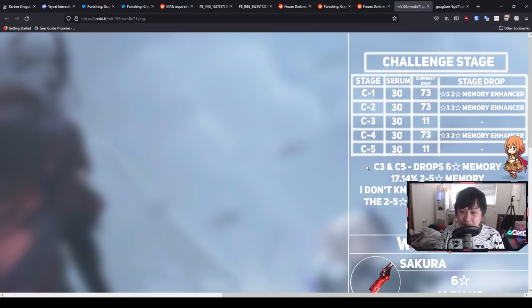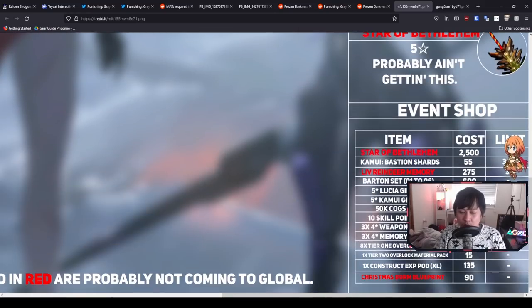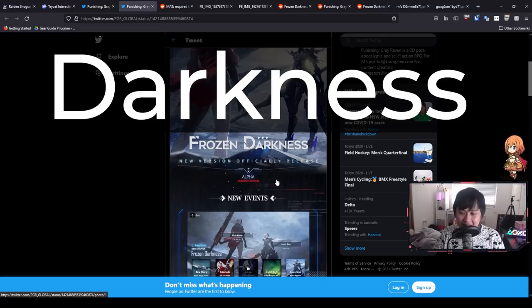Hopefully that is a pretty good summary of what you should farm and what you should get from the event shop, as well as which stages you should farm. I'm super hyped for this - let's hope Kuro Games got it together and I'll see you guys at the first event. For this video, I do have a secret message for you guys and that is 'darkness' - probably one of the edgiest secret messages we've ever had. If you guys could drop 'darkness' down in the comments below, I would really appreciate it because it means you've watched until the end of the video.